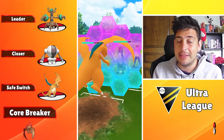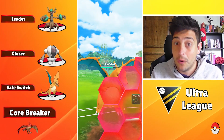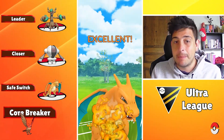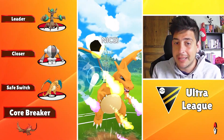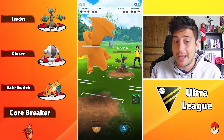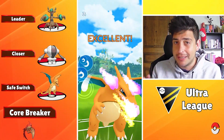As a core breaker here we got Talonflame, mainly because of its ability to nuke down and wall down Trevenant — however it still needs to block the Shadow Ball. With back-to-back Flame Charges it can do a lot of solid work against Registeel, but against Charizard it is always an even matchup. What you want to do against a Talonflame lead is to always rotate to your Registeel, and with that in mind you're gonna be just fine against anything else in Ultra League.